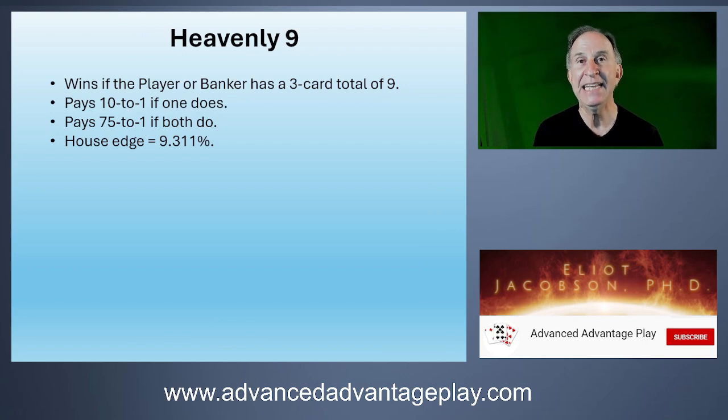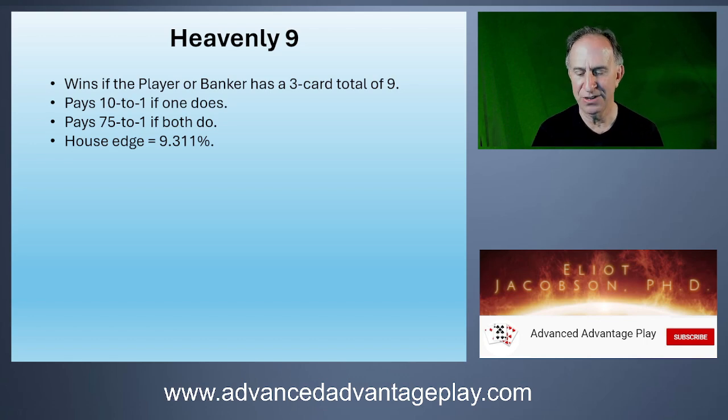The next one up is the Heavenly Nine. This is a new side bet — I've never seen this one before, but it's part of the Five Treasures. It wins if the player or the banker has a three-card total of nine. If one of them does and the other doesn't, it pays ten to one. If they both have three-card totals of nine, you get a 75 to one payout.